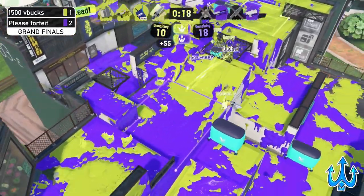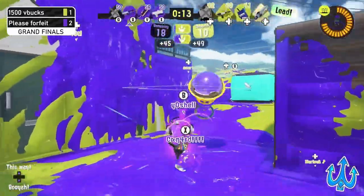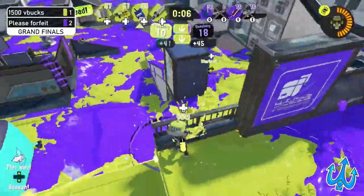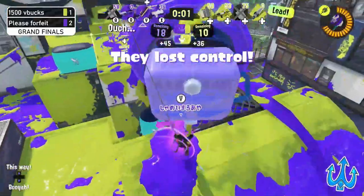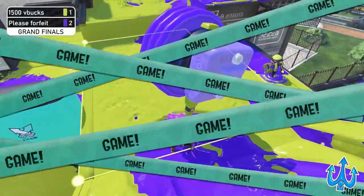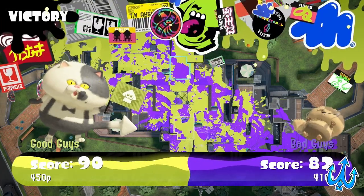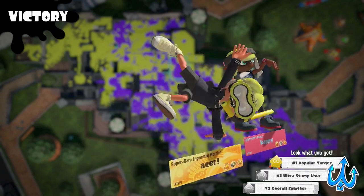1500 V Bucks gets the recap and with this, Please Forfeit is struggling to get the lead. The Tri-Slosher gets two picks, and with that Please Forfeit doesn't have that many chances anymore — they can't afford any more mistakes. And it seems like 1500 V Bucks won this one. We are now 2-2 in this set. If Please Forfeit wins the next one, we'll go to a bracket reset — which is absolutely insane and just goes to show how evenly matched these two teams are.